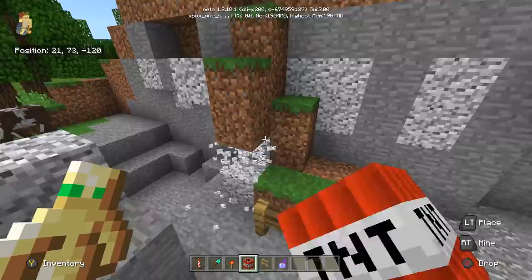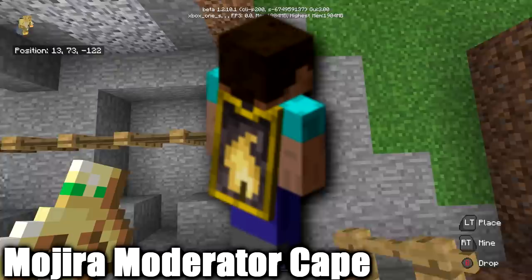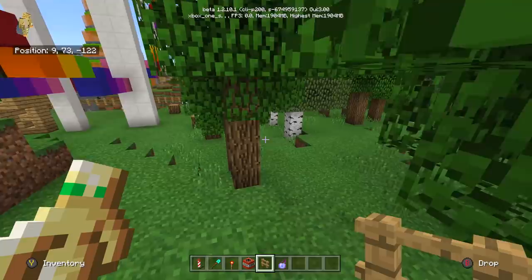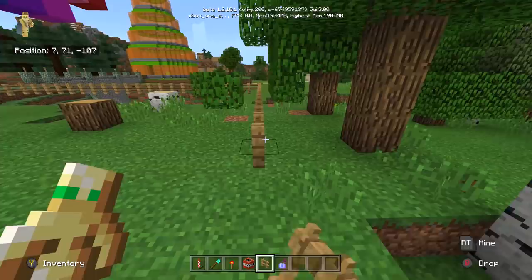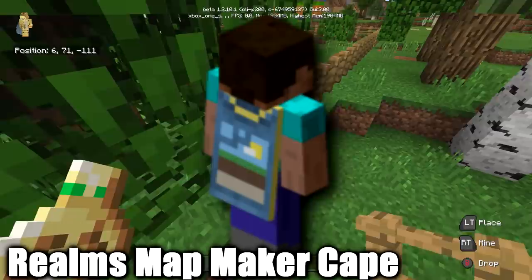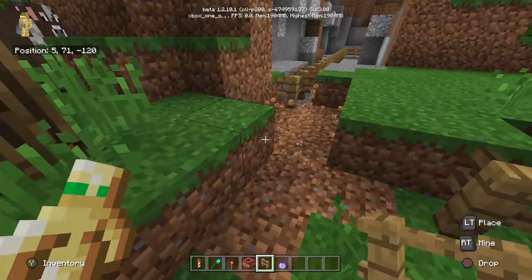There are 19 people who have the Cobalt cape — which is crazy to think about. We have the Mojira Moderator cape for moderators on the Minecraft bug tracker at bugs.mc.minecraft.com. If you're active there, helping track bugs and directing people, you might get this cape. Finally, there's the Realms Map Maker cape for anyone who made a map featured on Java Realms — 78 people have that one.